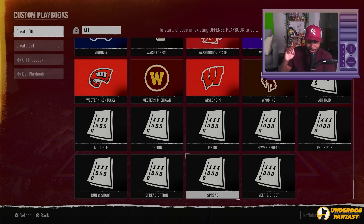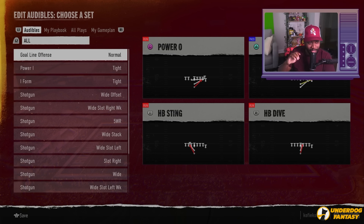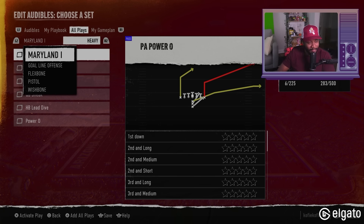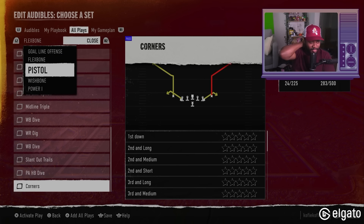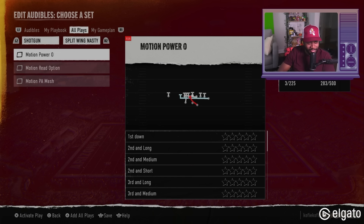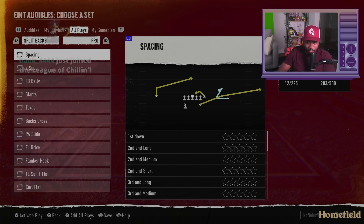The veer and shoot is new — I'm intrigued by that. Let's see what the base playbook looks like. Goal line, and the Maryland I is already in here. We've got Maryland I, goal line offense, flex bone, the veer and shoot, pistol, wishbone, power I, I formation, shotgun. Split wing nasty — I love where we're going with this. Very diverse playbook already here. And then you have split tee.